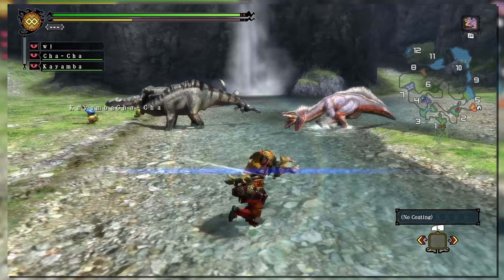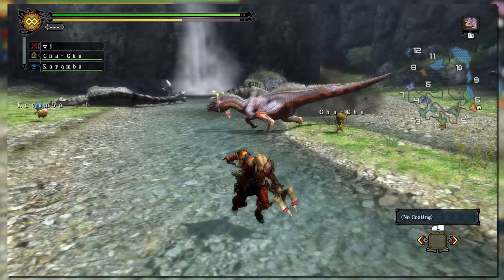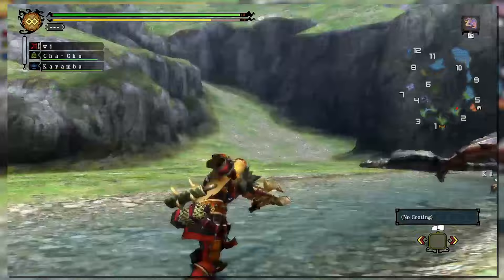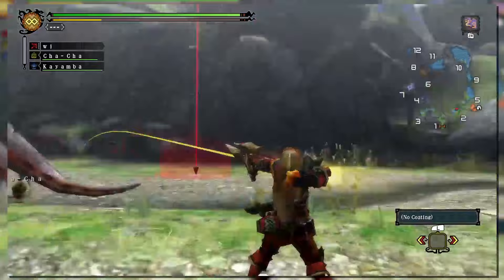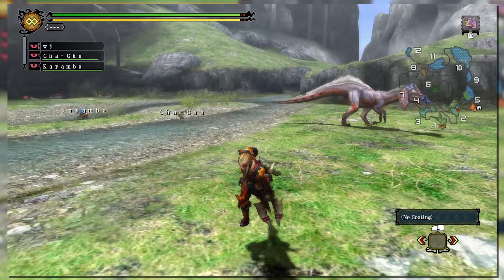Honestly, other than the Kelby bow, the only big inclusion was the introduction of slime coating, which was very limited in the types of bows that could even utilize it. It was nice for getting extra blast damage, however, as slime was incredibly overpowered in 3 Ultimate. It guarantees a slime proc, meaning you could potentially get more consistent explosions off by applying it after pushing the tolerance of slime on the monster fairly high. So using slime coating on something like the Kelby bow early on isn't very useful because this weapon already has slime, but if the fight has gone on for a while and the monster's tolerance has risen, applying a coating may not be a bad idea.